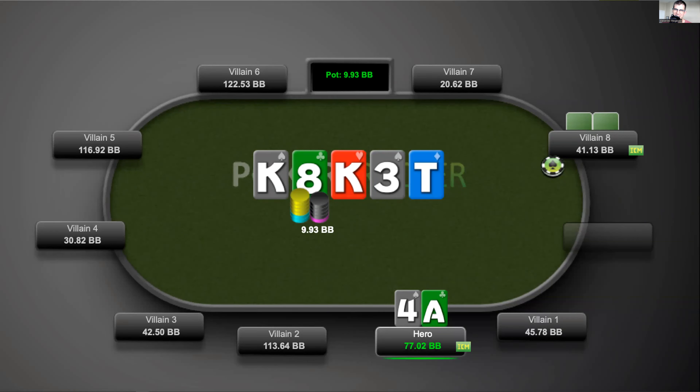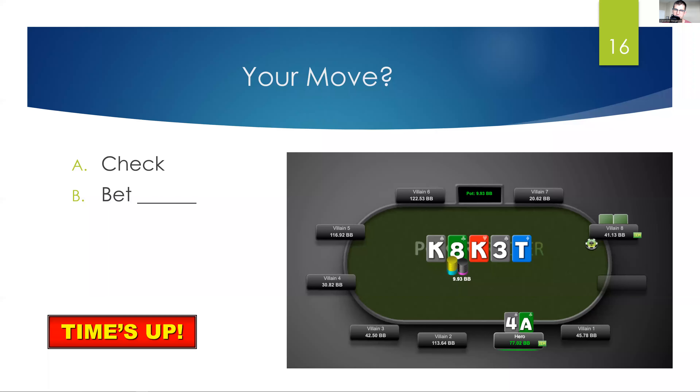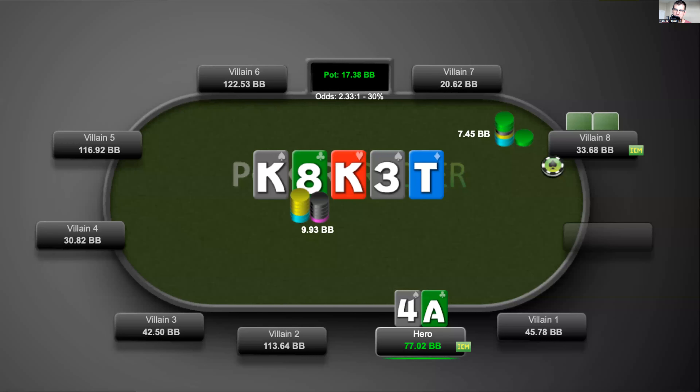The river is the Ten of Diamonds. Check or bet? Fifteen seconds — what would you like to do? We check, and villain fires 7.45 big blinds into 9.93.